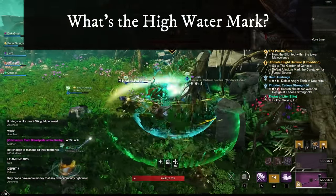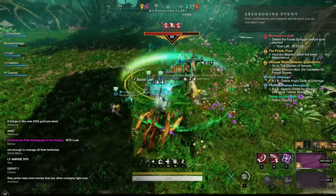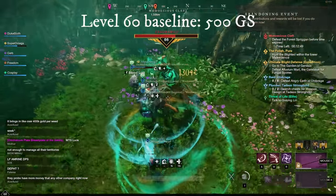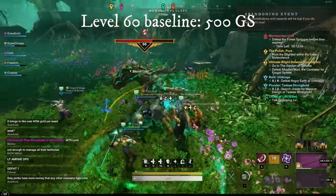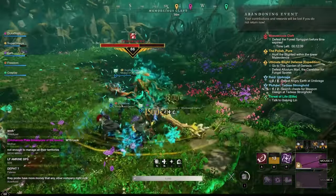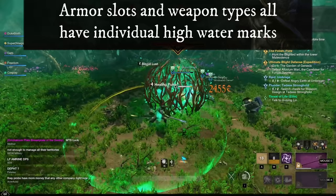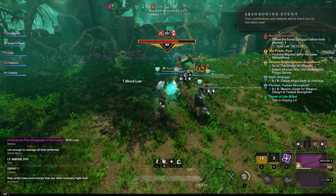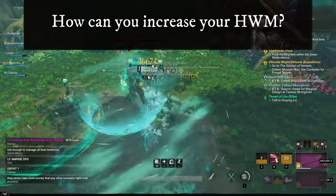So what is this high watermark? It is the maximum value of a gear score that can currently drop for you. For a fresh level 60, that is 500 gear score. Initially your high watermark for all items once you hit 60 is exactly 500. Every single one of your armor slots, jewelry slots, and weapon types has an individual high watermark. So your watermark for shoes could be different from the one for chest pieces, and your watermark for hatchets could be different from the one for hammers.